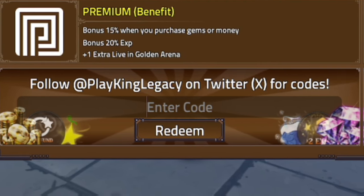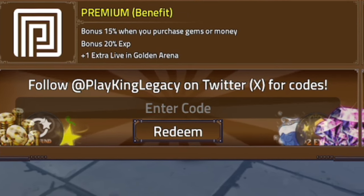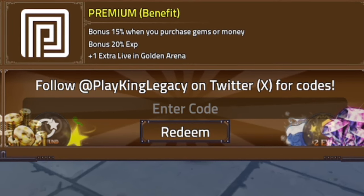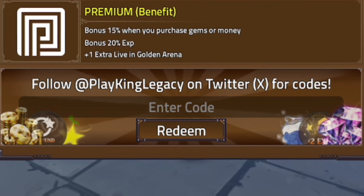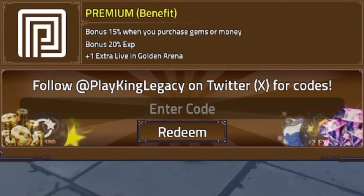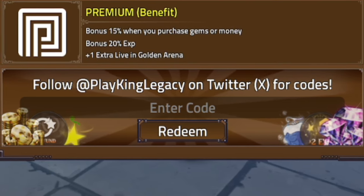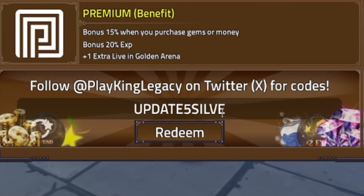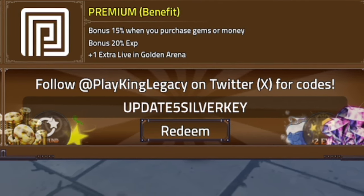If you want to speed up the process of redeeming codes in King Legacy, go to rblxcodes.com where there's the full list of all the newest working codes for the game. You can just copy and paste them — it takes a few seconds at most. The next code to redeem is 'update5silverkey' — U-P-D-A-T-E-5-S-I-L-V-E-R-K-E-Y. Make sure you redeem that one.